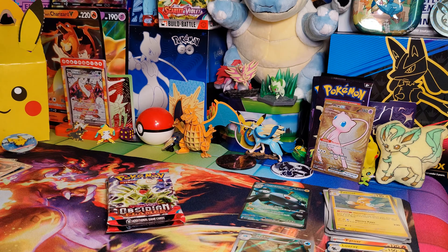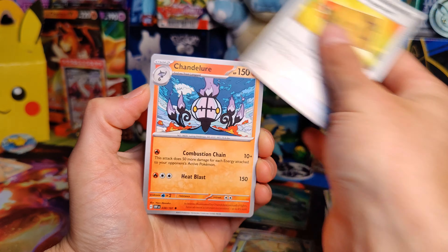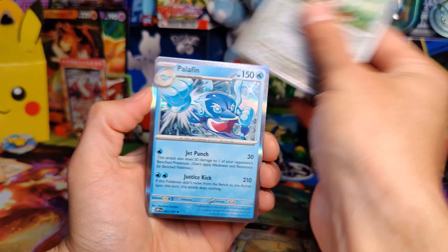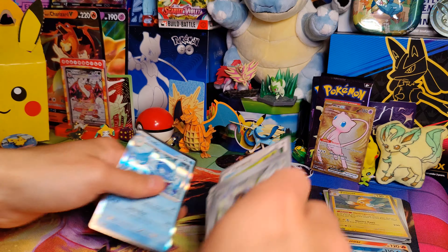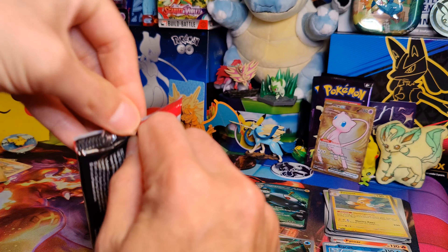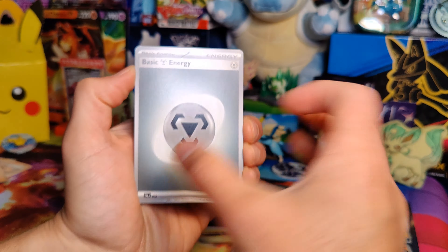Grass Energy, Magikarp, Slowpoke, Rockruff, Litleo, Seviper, Paldean Tauros, Mabosstiff, Ice Cube. And a Quackswell Illustration Rare! Fantastic artwork on that too — really clean art. I don't know if you can actually see that in the camera, but it is a beautiful looking card for sure. And under Quackswell, a Luxray Hollow. Yeah, it worked just the same as Scarlet and Violet — we got nothing, and then we got a new card right after. So that is great.